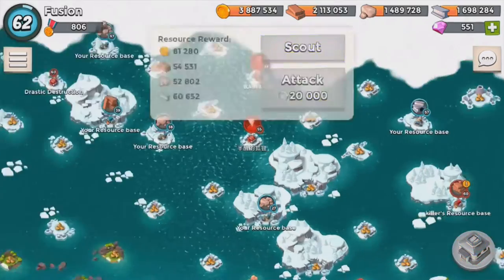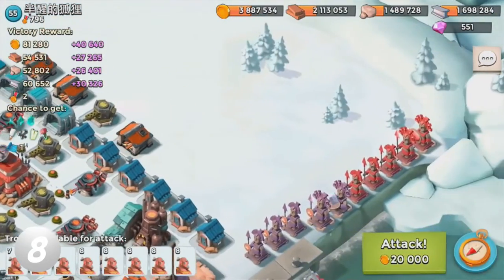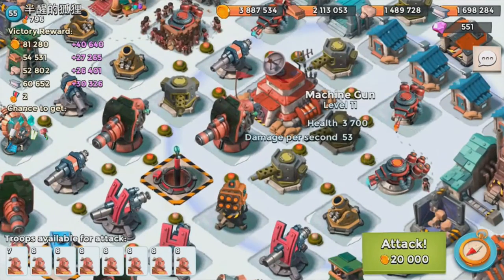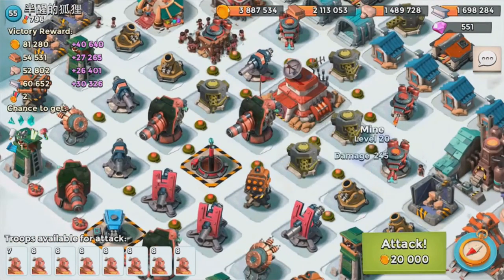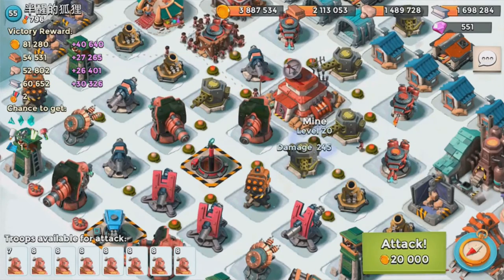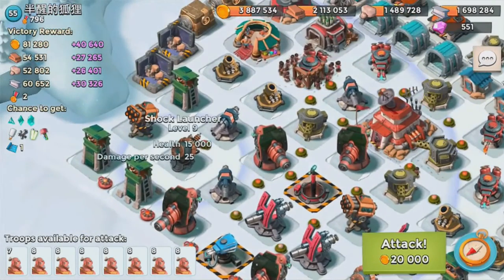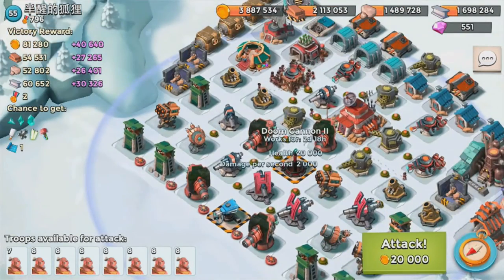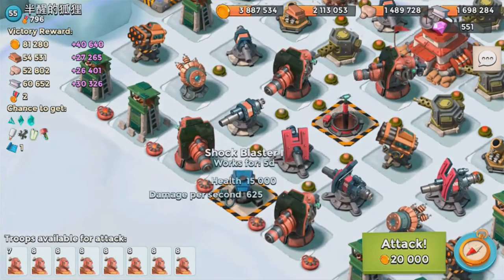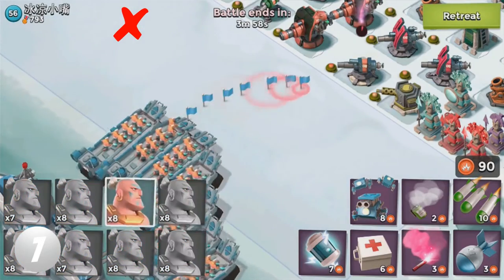You should always scout the base before you attack. More experienced war players won't do that — some will just wing the attack. I'm one of those people; I can process mine placement and beach positioning pretty quickly. But if you're just starting out with warriors, always plan ahead, scout the base, and look at the mine placement. If the mines are thick and deep, you'll want to take them out with artillery, critters, or barrage.